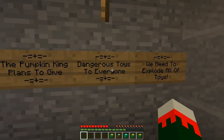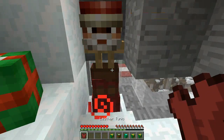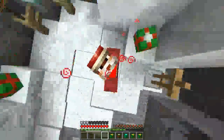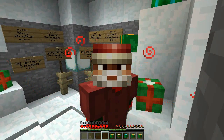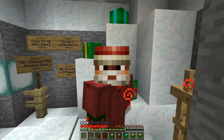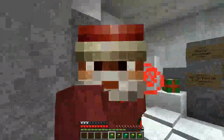The Pumpkin King plans to give dangerous toys to everyone — we need to explode all the toys. Hi Santa! Okay, I hope you guys have enjoyed this wonderful episode of Saving Santa — it seems we've saved it. Merry Christmas YouTube. Did you find all five presents? I did, though I had to go back for the third one. Congratulations, you've saved Santa and stopped the Pumpkin King. Check out their other maps: Escape and Castle Assault — I think I might play those. Hope you guys enjoyed and I'll see you in the next video, bye!